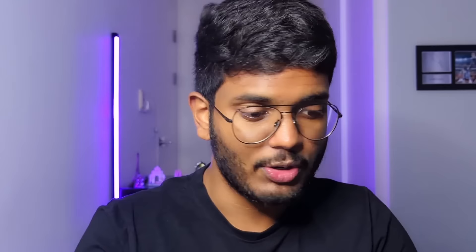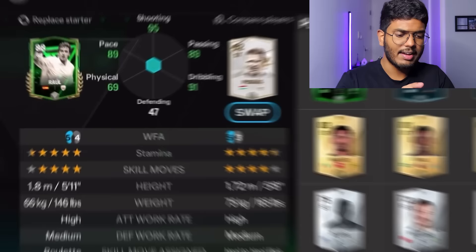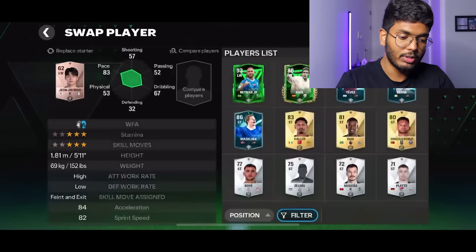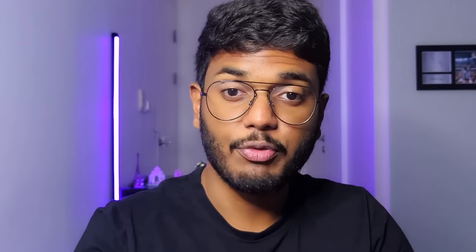Now we're going to go to our team and upgrade them - this is the first squad upgrade on this channel. Looking at strikers, we've got Raul and Puskas. Comparing them, Puskas is clearly better. For the right wing we're going to struggle because we don't have any right wing player, so I'll leave that for now and sort the left wing first.